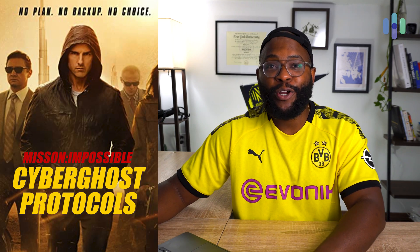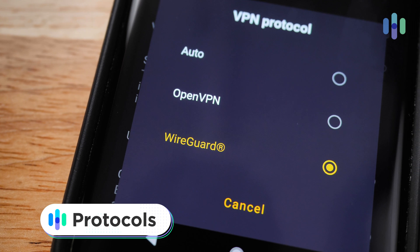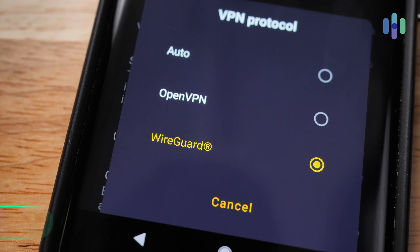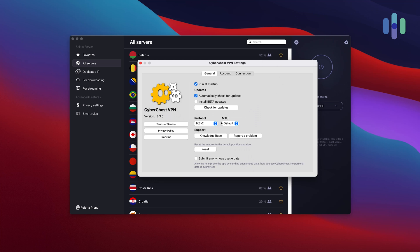Now for what I'm calling Mission Impossible CyberGhost protocols — we really like what they're bringing to the table. They have OpenVPN, which gives you a lot of different configurations, your L2TP, your IPsec. Most importantly, CyberGhost wants to keep you quick and give you that option. They also have WireGuard, which is an option when it comes to protocols.